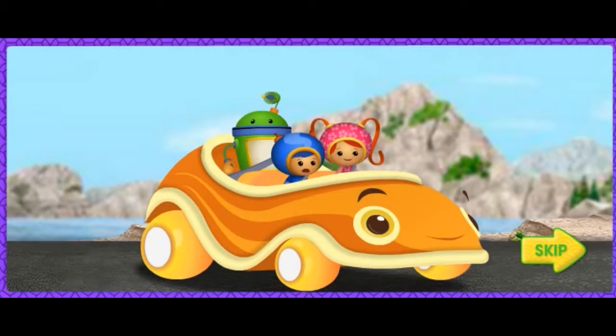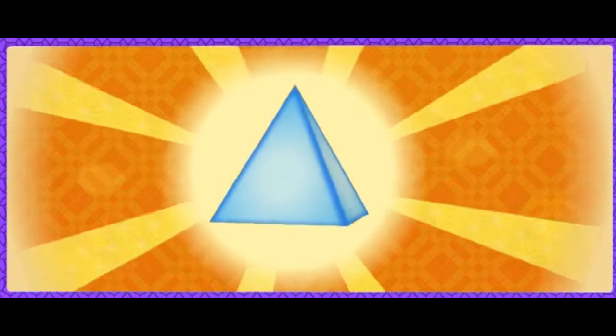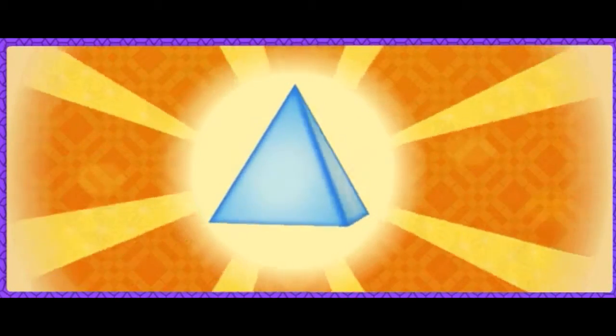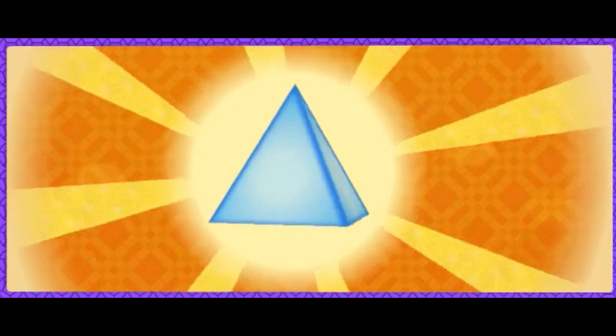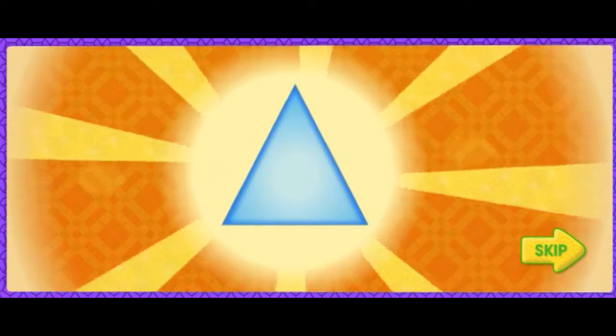Are we any closer to Dump Truck? He's still ahead of us — he's almost to the top! We can beat him if we climb straight up the side of the mountain! OK, team! To climb to the top, we need another magic shape! On the mountain side, look for pyramids. Pyramids will give us super climbing power! A pyramid has a square bottom and four sides shaped like triangles.